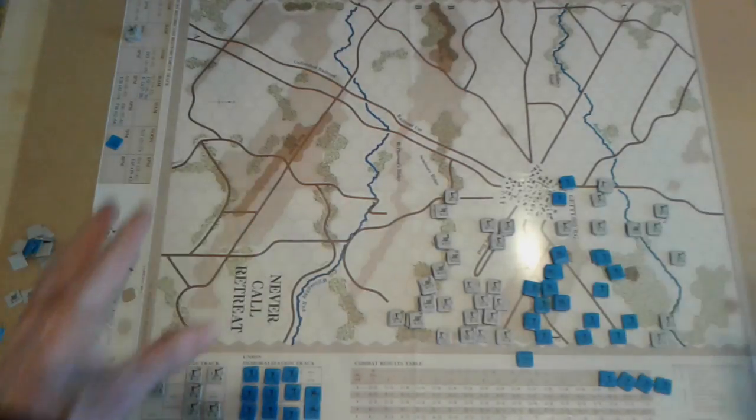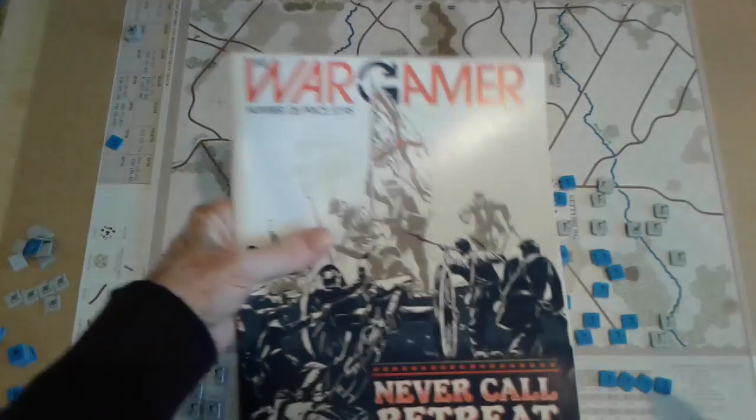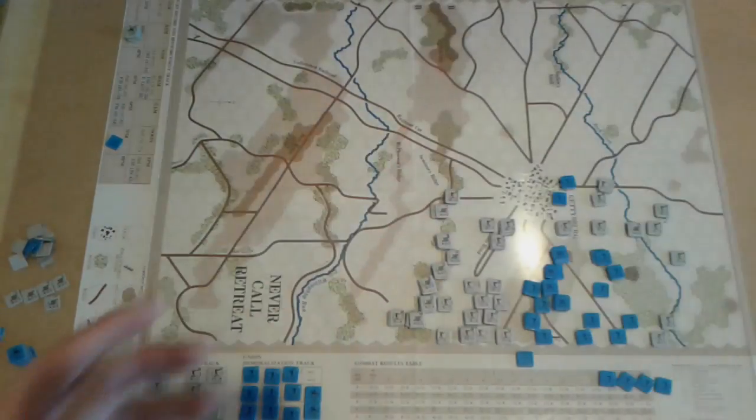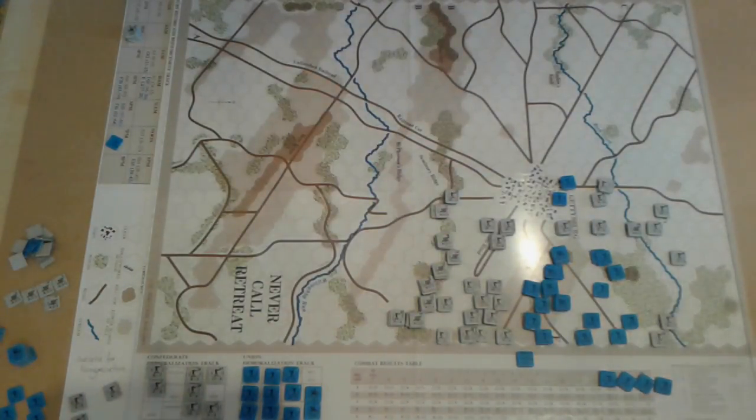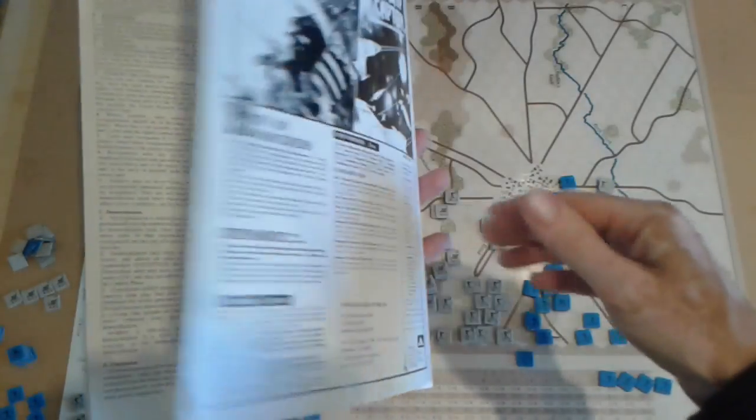This is the size of the map — it's four A4 sheets, or four times the size of the magazine, so I think that's what they call letter size. The rules are in the middle and you just get seven pages of rules.